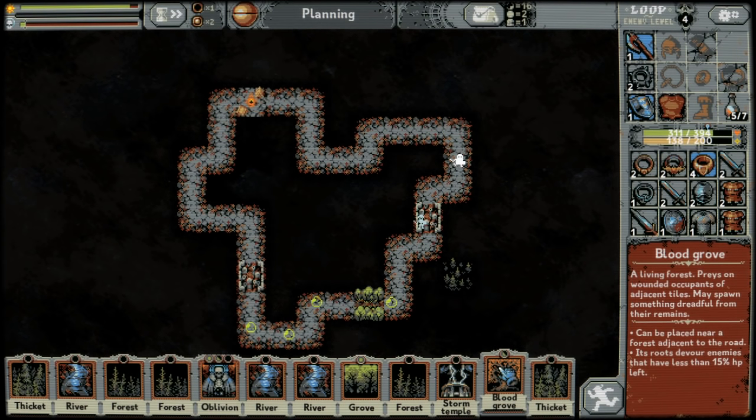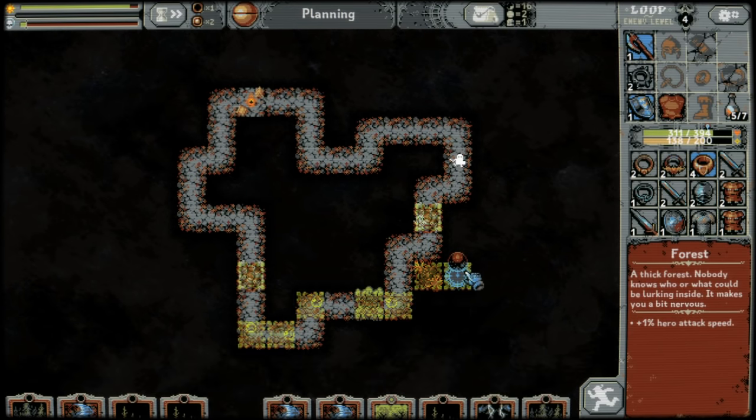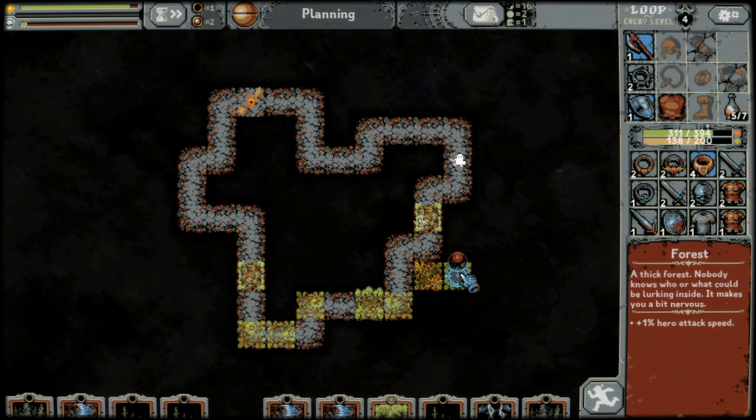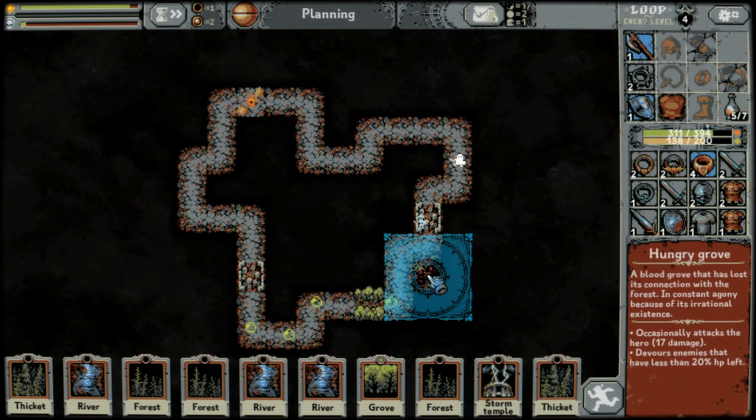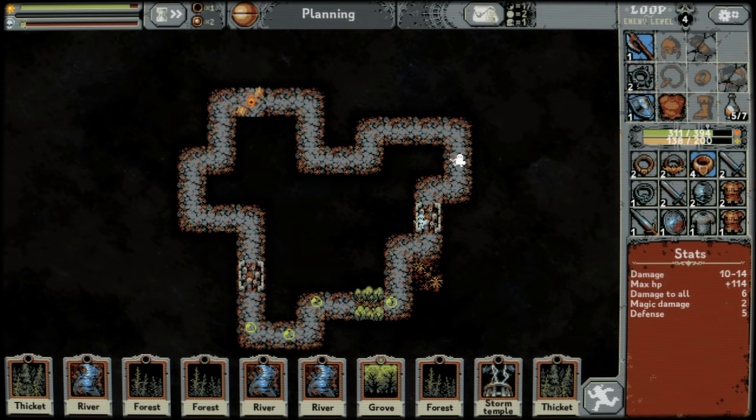Blood groves have to be placed adjacent to a forest or a grove. If you place it next to one of these and then use an oblivion to destroy its required building, it'll transform into a hungry grove, which occasionally attacks the hero and devours enemies that have less than 20% HP left, instead of 15%.